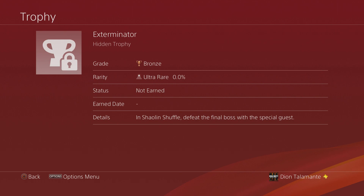Next we have Exterminator. In Shell and Shovel, defeat the final boss with a special guest. This is probably going to involve beating the Easter egg twice — the second time with a character like Panmgrir unlocked as a playable character. I'm pretty hyped that maybe beating it the second time with a special guest will unlock some extra storyline or something special.